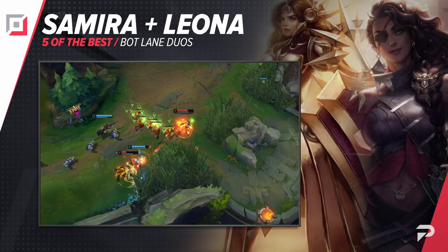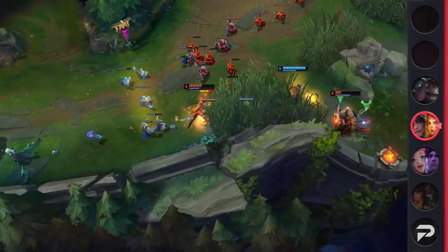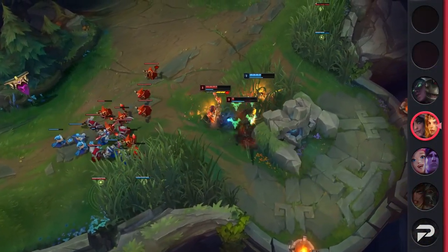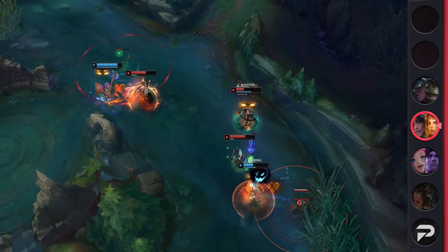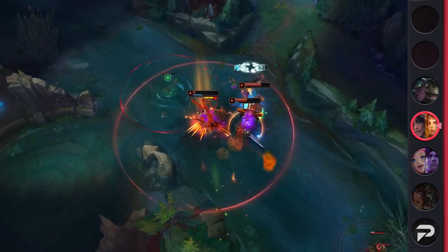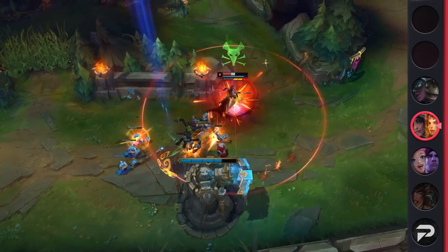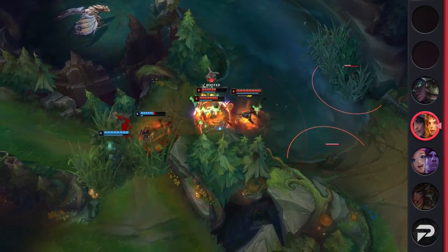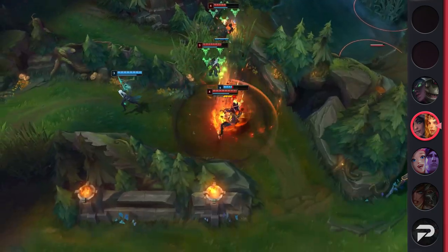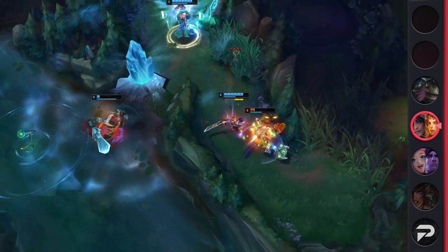Last but certainly not least, we've got Samira and Leona. This aggressive bot lane duo plays to dominate the laning phase and transition their lead into powerful team fights. Thanks to the heavy skirmish meta, both can benefit from the increased action. Samira offers a ton of needed mobility and AoE damage thanks to her ultimate and E resets. On the other hand, Leona's crowd control is some of the best in the game and is on an extremely low cooldown — plus with her passive buffs she deals a ton of bonus damage. It only takes one successful engage to turn the tides of the game in their favor.